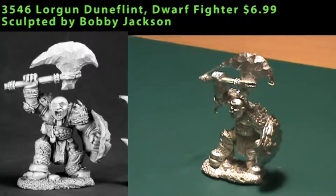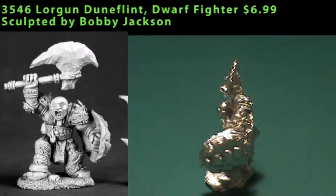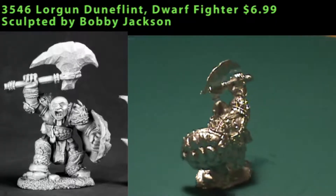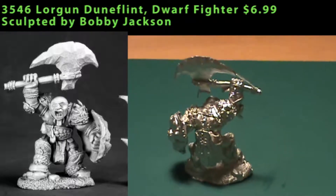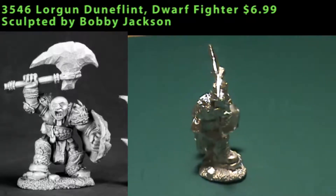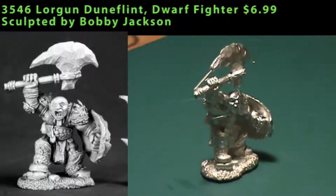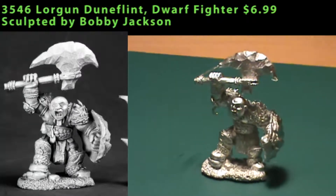Next up we have Lorgan Duneflint, and he's a dwarf fighter. He's unique in many ways and really just stood out to me right when I popped him out of the blister initially. The most immediately noticeable thing that makes him unique is that he's a hairless dwarf, at least from what you can see where he's not wearing armor or a helmet or anything. He has no beard, no mustache, no hair on his head — no nothing.